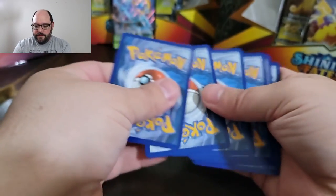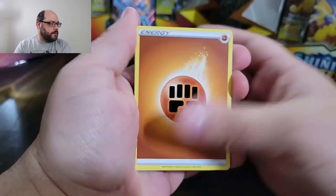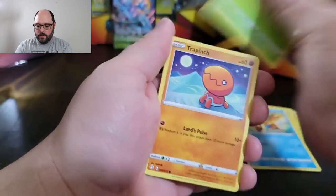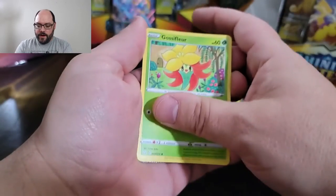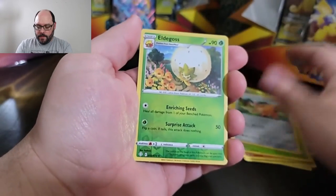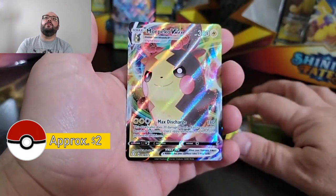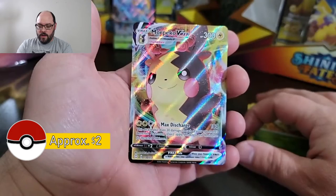So far I feel like Shining Fates has the lead, but maybe by a very slim margin. The Brock card, although not necessarily as special, is pretty cool. If Shining Fates is winning, it's by a very thin margin and could lose that margin very quickly. Pack three Shining Fates: the reverse is an Eldegross, and a Morpeko VMAX. Shining Fates just took a big uppercut to Hidden Fates.